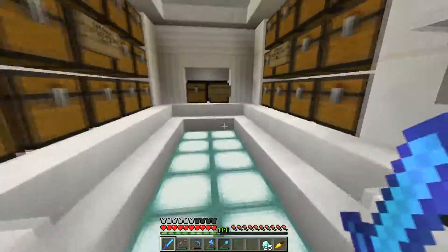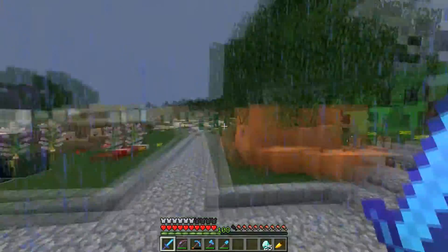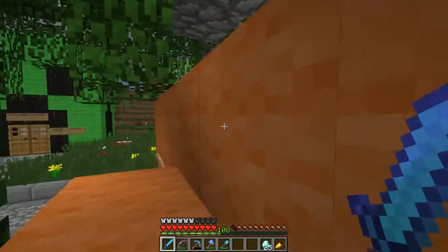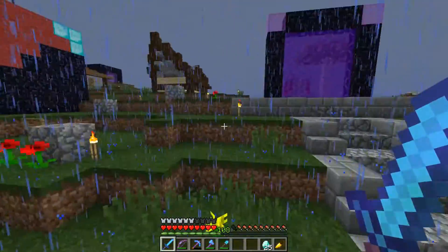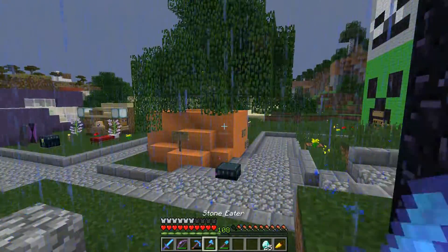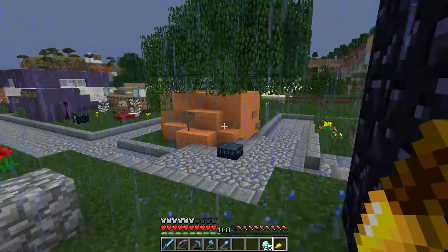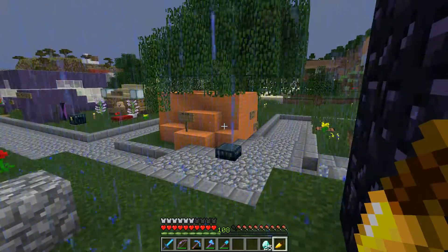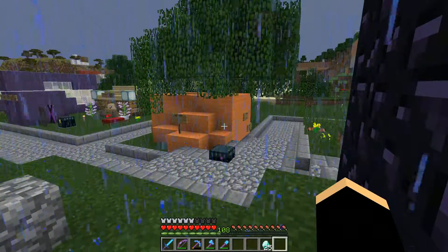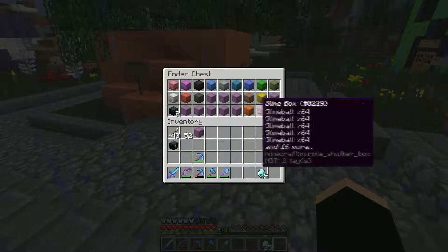I can't seem to get the rain away but we can live with that. This is the secret thing I'm working on - what is it going to be? What should I call it? It's not a game exactly, it's kind of like - you go down there and you have to choose which way to go, and then you can get stuff and stuff can happen.